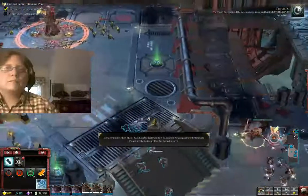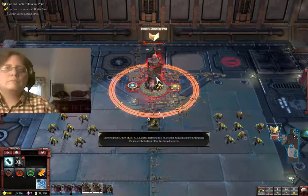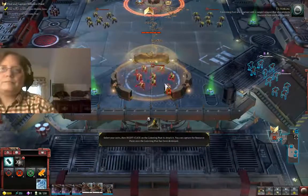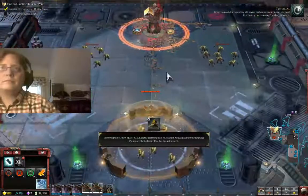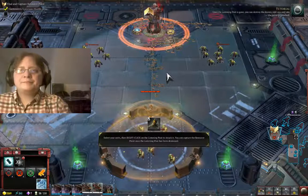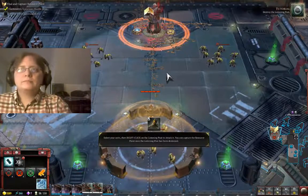The enemy has captured the next resource point and built a listening post to protect it. A listening post is a structure with a ranged weapon that also protects resource add-ons from damage. Before you can destroy enemy add-ons or capture an enemy point, you must first destroy the listening post that protects it. Once the listening post is gone, you can destroy the enemy add-ons and take the point for yourself. Destroy the listening post.